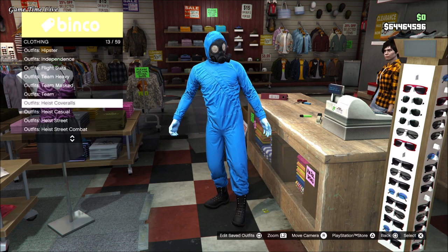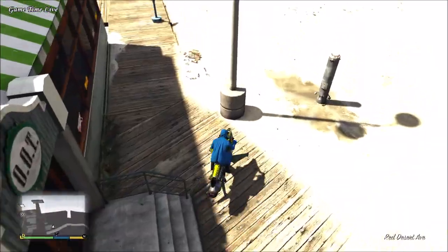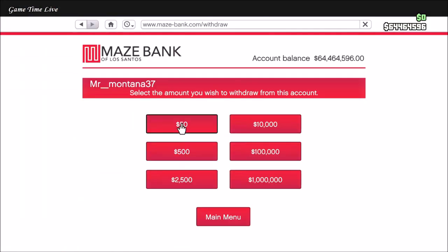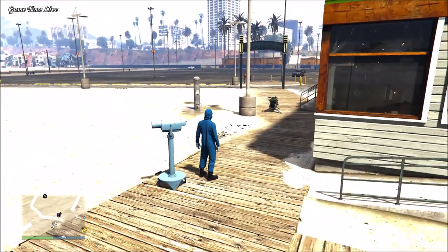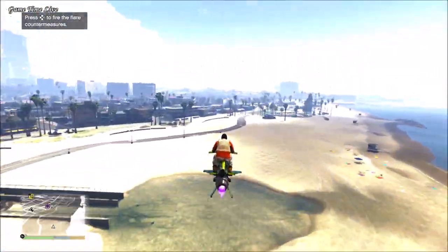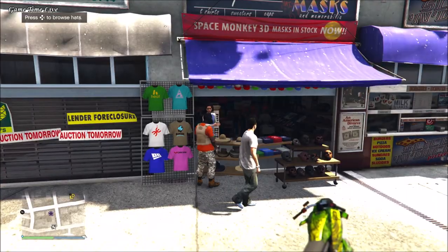Next we're going to be putting on a heist cover-all with a gas mask. Make your way over to the telescope at the beach. Here we're going to do the telescope glitch — run quickly past the telescope and press right on the d-pad. When you're glitched out, put on the outfit we just created. If you walk away, the gas mask should hover over, then go to the mask drawer and re-save this on your same slot.